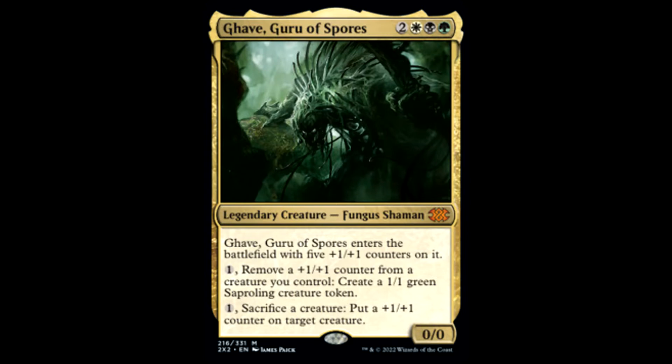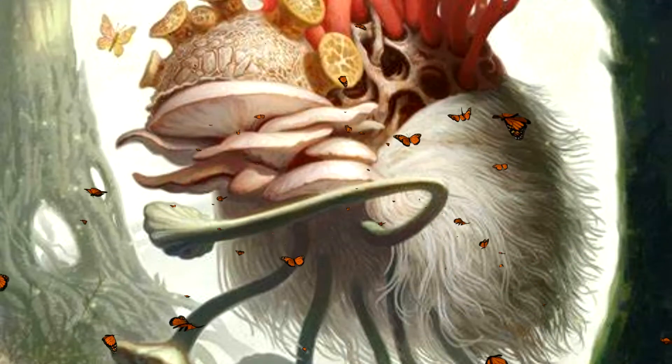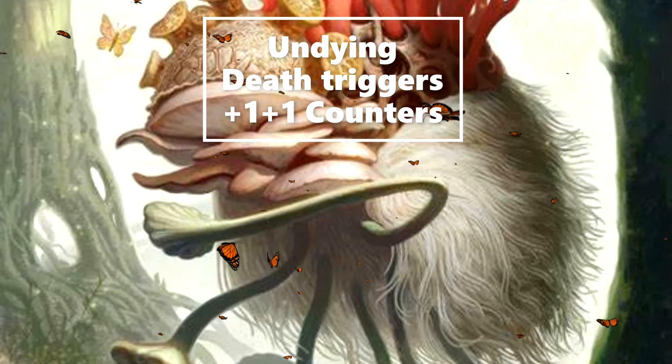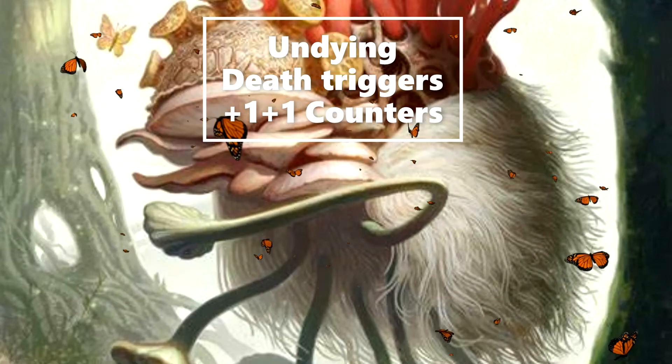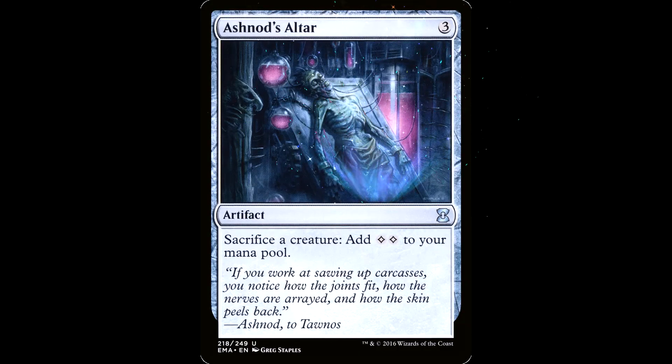Gaev, Guru of Spores is two white, black, and a green for a legendary creature — a Fungus Shaman. It's a 0/0. Gaev enters the battlefield with five +1/+1 counters on it. First ability: one mana, remove a +1/+1 counter from a creature you control, create a 1/1 green Saproling creature token. Second ability: one mana, sacrifice a creature, put a +1/+1 counter on target creature. Let's recognize this is currently the only Fungus Shaman in the game.